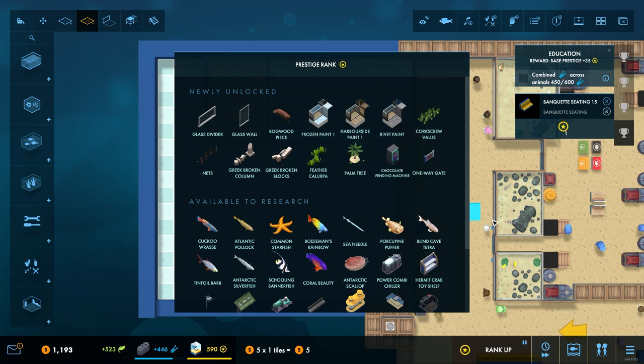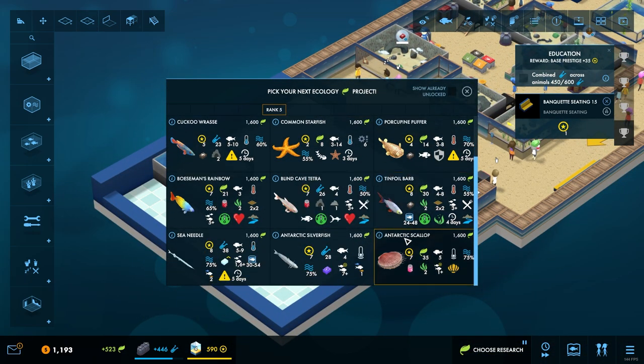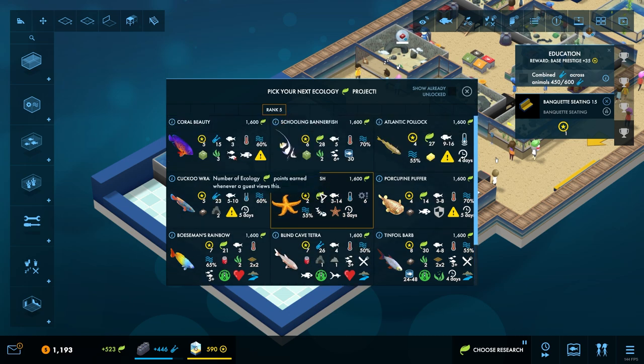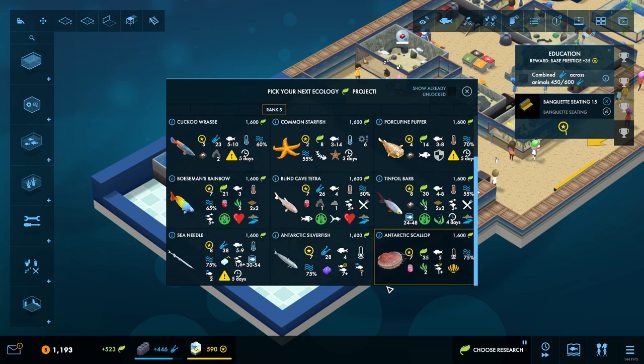Loads of new stuff - look, we've got a chocolate vending machine now. We can get glass divider glass walls, rivet paint, frozen paint, that's good. Some Greek columns, nets, lots of cool stuff. And then we've got all of this stuff that we can now begin to research - hermit crab toy shelf, backpack dispensers, ecology poses, power pumps, jetty tanks. A suspended platform from which your guests can get a better view of the tanks contents, that's kind of cool. We're not worried about cold fish for the time being - we're going to leave those until a bit later, so we can try and go down the tropical route for now.